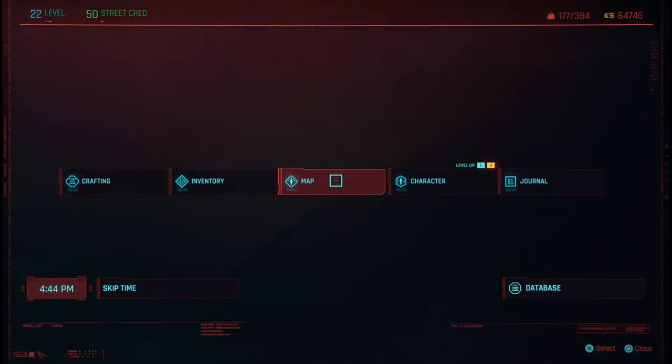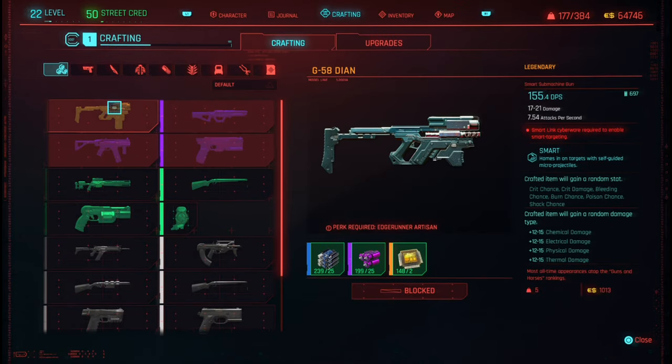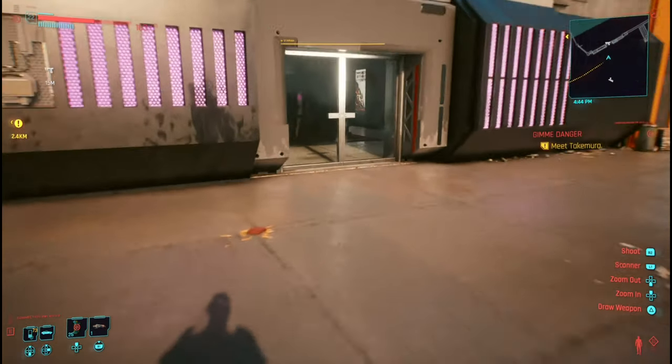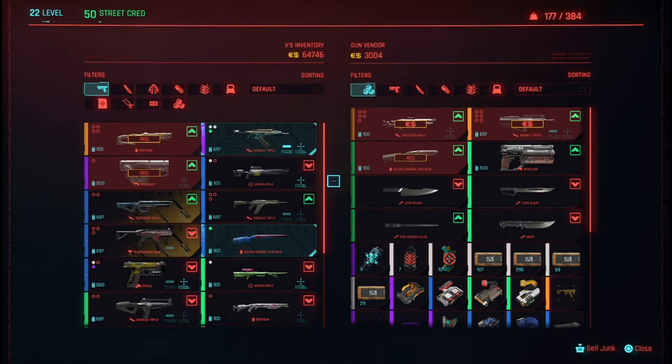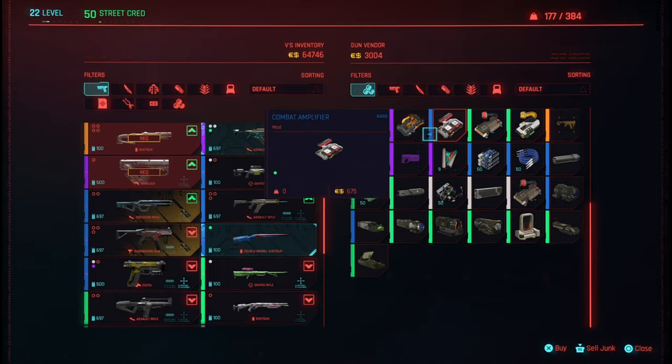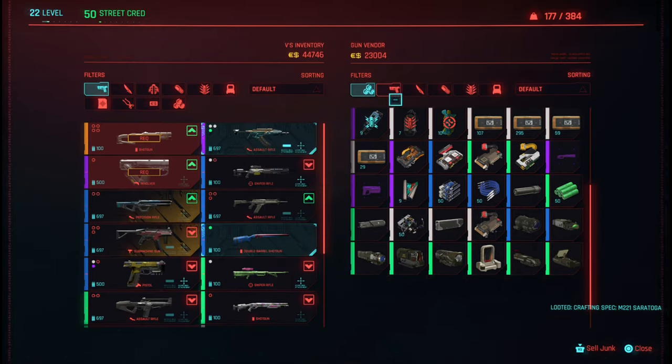If you come over here you will get this legendary blueprint — this particular one. Then if you come inside the gun shop and go down here, there's the second one. You're going to buy that.